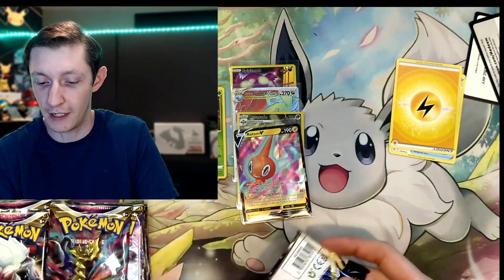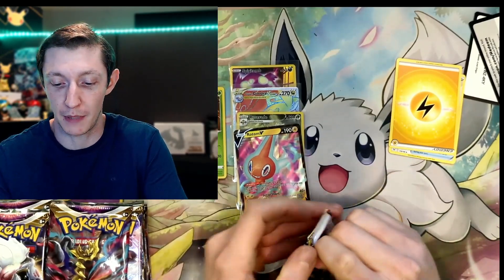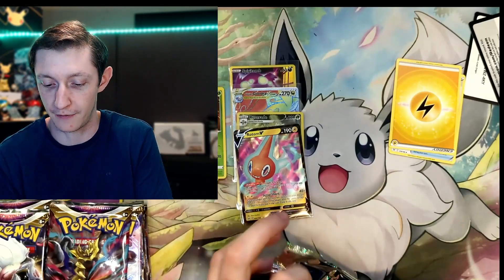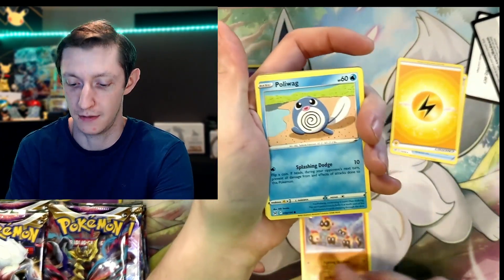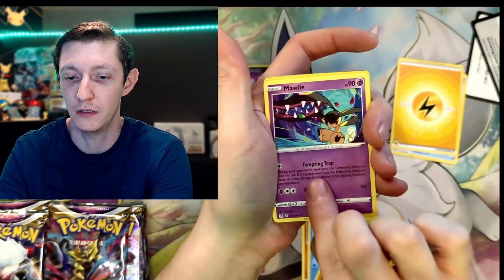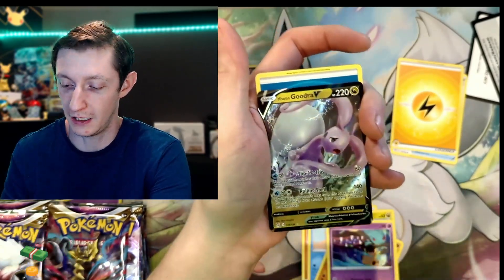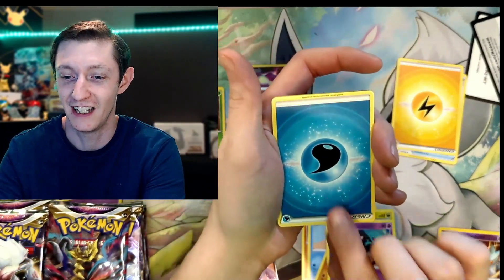In the state that I'm in, Marionberry is a big thing to have here — that's one of my favorite pies. We got a Poliwag, Gligar, Gumi, Mawile, Radiant Gardevoir, and a Goodra V, which is a very common card. Another upside down energy.